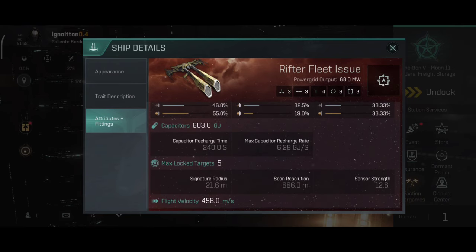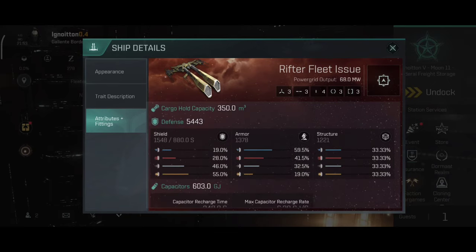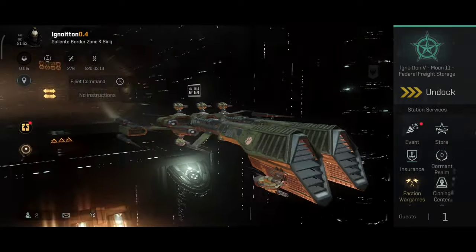The resistances on the shield are really good. The capacity is 73 gigajoules, recharge time 20 and 40 seconds, recharge rate 6.28 gigajoules per second. It can lock 5 targets. The Rifter Navy remains the fastest navy frigate. This little ship should perform much, much better now, and the extra low slots give us more opportunity when fitting the ship.